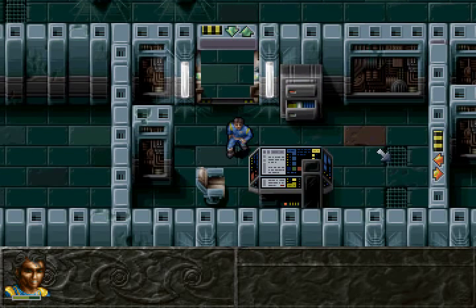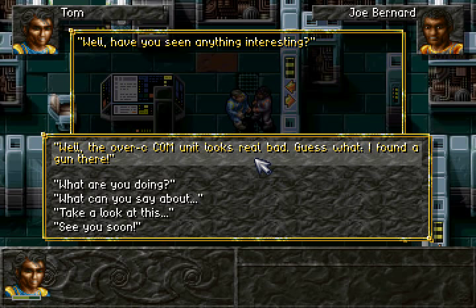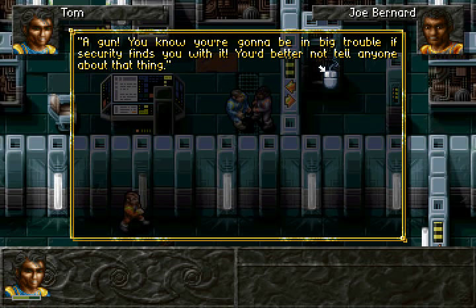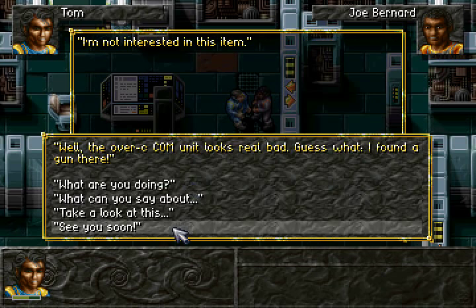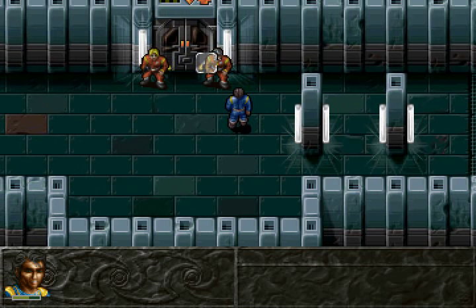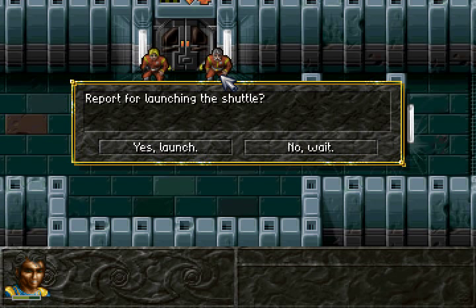Let's show our good old buddy what we've found. "Well, have you seen anything interesting?" The con room unit looks real bad. Guess what? I found a gun there. "Whoa! Don't show that thing to anybody or they'll take it from you immediately. I know you're going to be in big trouble if security finds you with that. You better not tell anyone about that thing." I've got a gun! I am awesome. I could go around shooting people... I don't like you. Oh! Announcement — let's probably go on it this time.